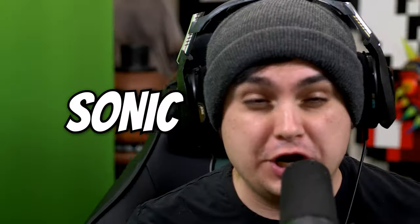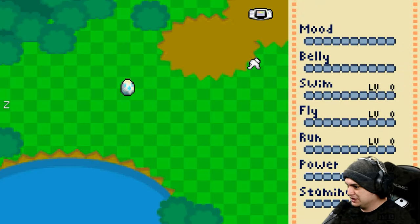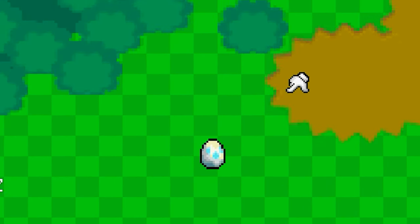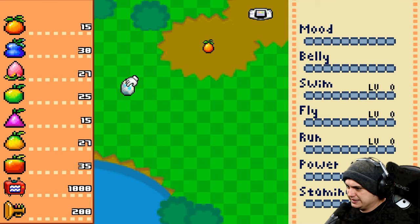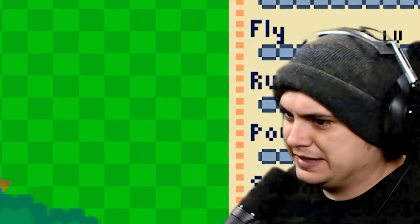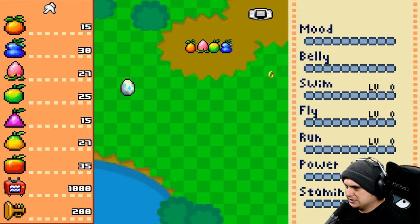Are you ready for more Sonic adventure? Because today we are taking a trip down to the Chao Garden. Let's go ahead and play Chao Garden. Obviously if you play Sonic Adventure 2 they have a little bit of a Chao Garden in 3D, but now we got a little 2D version where I'm guessing we can mess around and do something. I don't know - we can put all this food out.